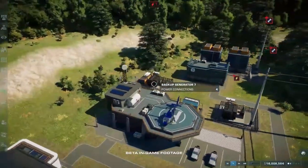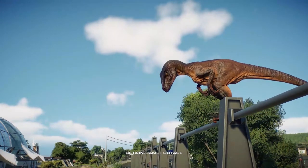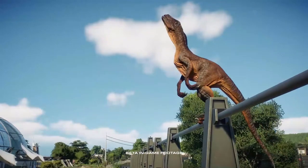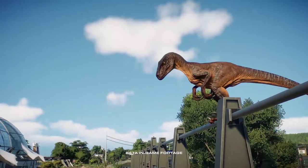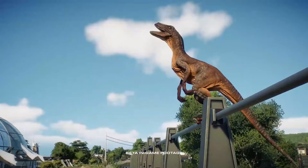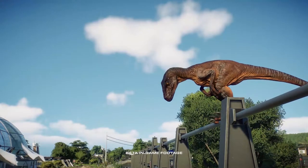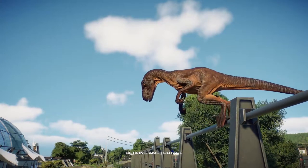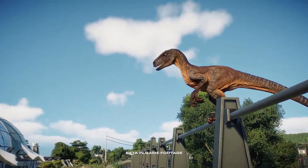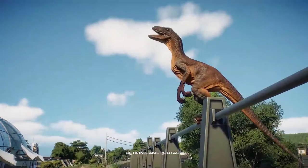Small theropods like the Velociraptor can escape their enclosures by climbing the fence. In this video we see a Velociraptor on top of a fence jumping to escape. Fences that are not electrified can be climbed, but if the fences have electric power they cannot climb them — though they can still escape by breaking through with a headbutt. The climbing and jumping animation looks really cool.